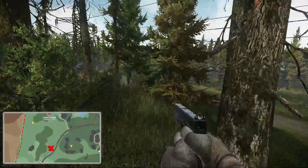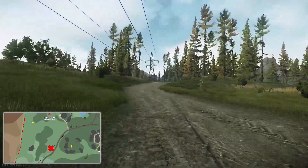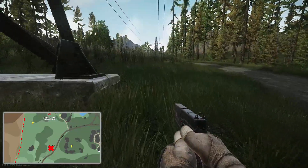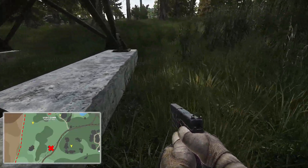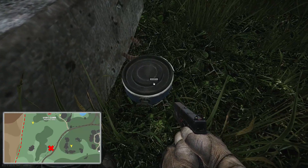For our fifth hidden stash we are going to be heading back onto the road, taking a left and following the electrical lines down the road until we come to the second tower that we pass. Once we get there, take a left and just on the outside on the right-hand side of this tower will be our fifth hidden stash.